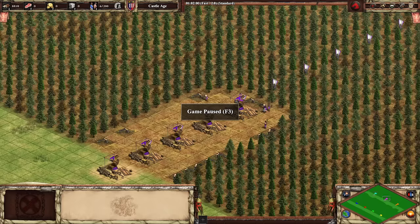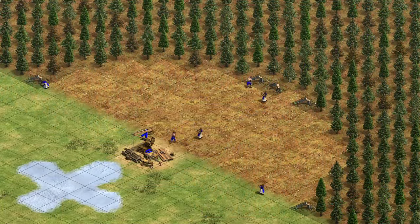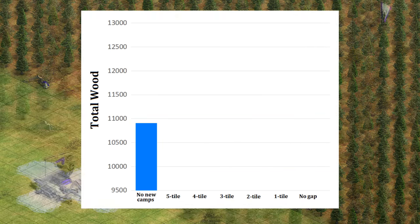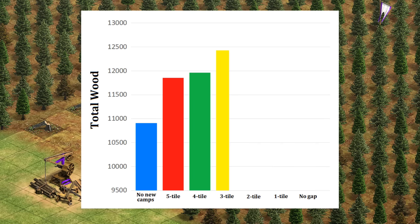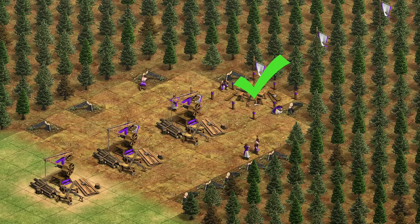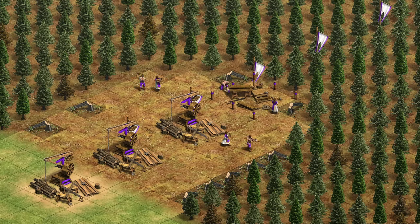Coming in as the worst was obviously not replacing camps for 90 minutes, and there was then a steady improvement seen by adding more camps. As others have found, the best results were when leaving a one-tile gap between your camps - placing a new one when the wood line has moved three tiles ahead. Admittedly this is significantly more often than I had concluded in my first stab at the topic in 2015.